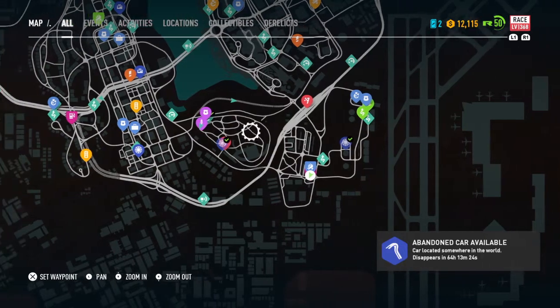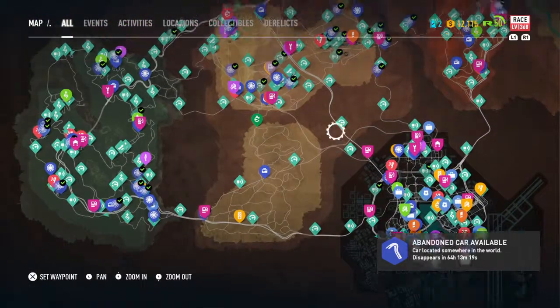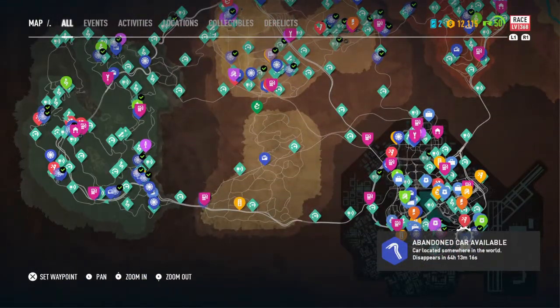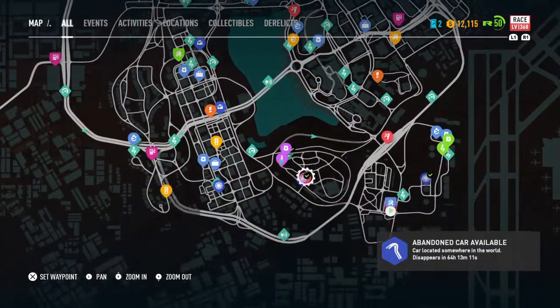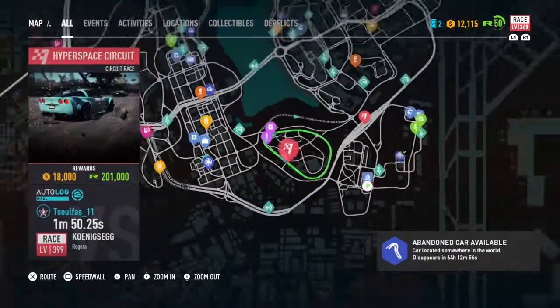Check your map and see if you have this area discovered. It's way at the bottom of your map, down in the city locations. You can go to the runner dealership, and it's right here — it's called the hyperspace circuit. If you have not yet raced on this race course, you will not be able to do this glitch. That may be why some of you are having trouble and can't get this glitch to work — maybe because you haven't done that part of the map.